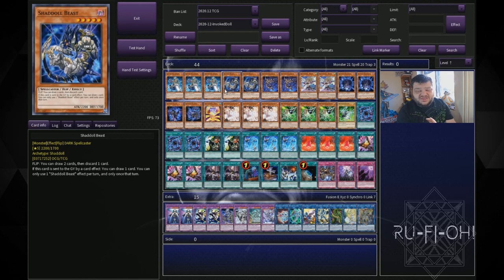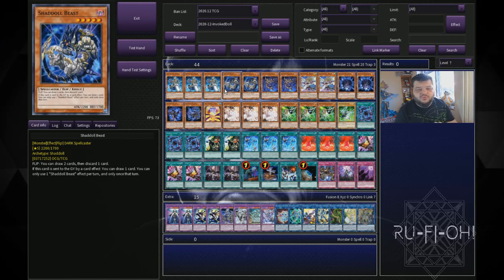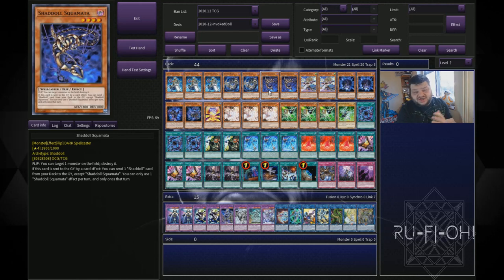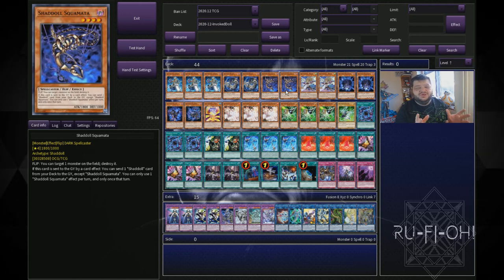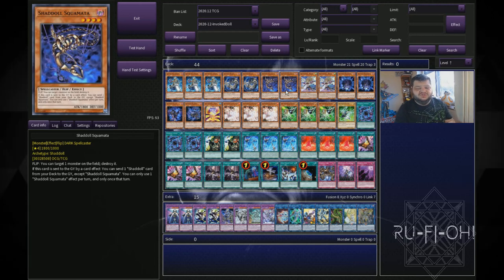We move on to our Shadall package, which is actually a relatively large one. We've got so many different fusion spells that we can keep resolving them and keep churning through all of these, and I think that's a really good option to go with. We've got two copies of Shadall Beast — being able to draw cards is nice. Squamata, being able to send other cards to the grave, is nice as well. Two copies seems absolutely fine.